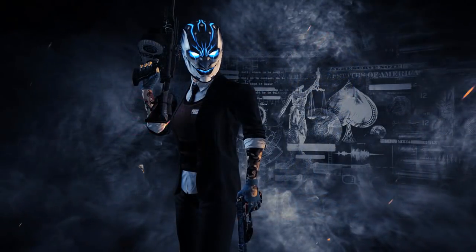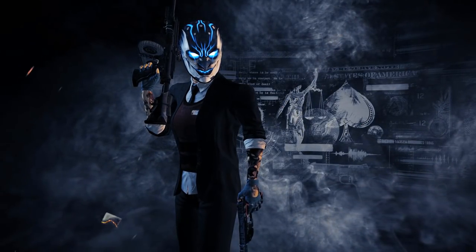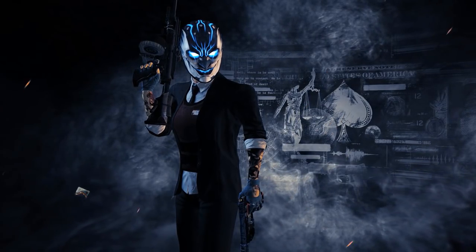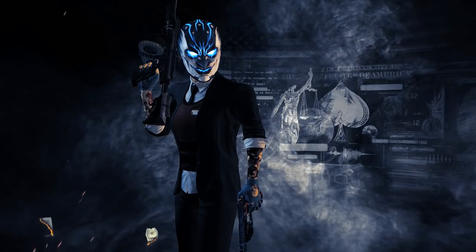Sydney came to us with the Anarchist Perk Deck, a very unique assault rifle, and the Butterfly Knife — the one and only. And a face that some might call controversial. But how does all this work as a build? It's time we figure it all out.